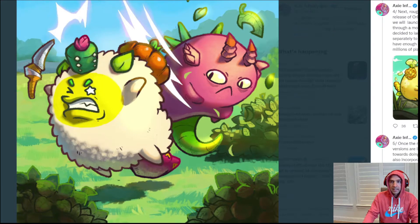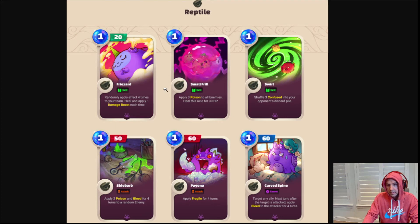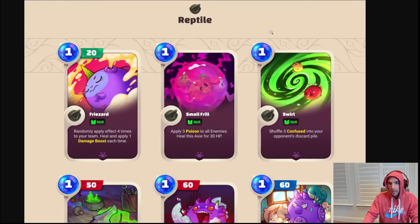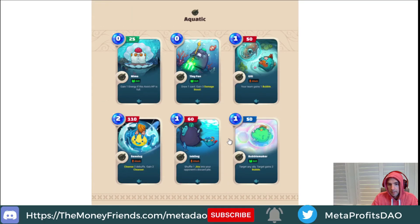As for the ear cards, there are some I've seen and some I haven't seen before. I'm definitely still going with the secrets, which I'm really excited about. I think the skill cards are actual skills on your Axie. I like that you can play three poisons to all Amaze and Helix Axies for 30 HP — that's pretty cool.